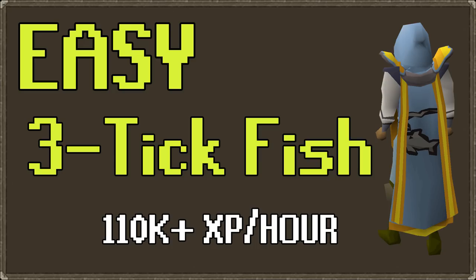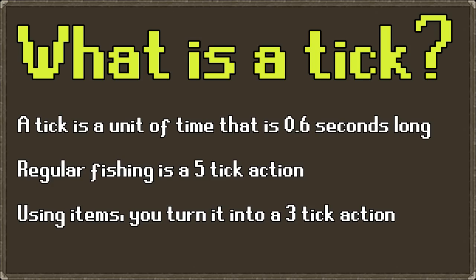Let's talk about what exactly a tick is. A tick is a unit of time that's approximately 0.6 seconds long. When doing regular or AFK fishing, every five ticks you have a chance of catching a fish. Using items, you can turn that into a three-tick action, meaning every three ticks you have a chance — about 1.6 times faster. Including dropping, that makes it almost two times as fast.